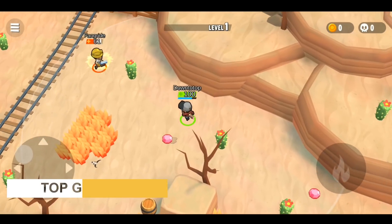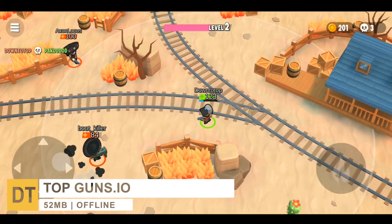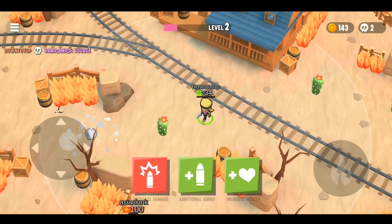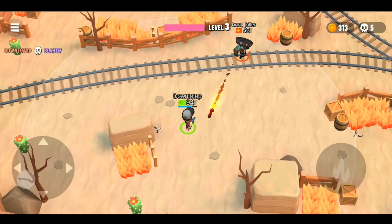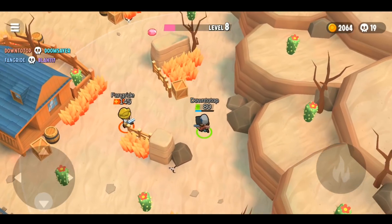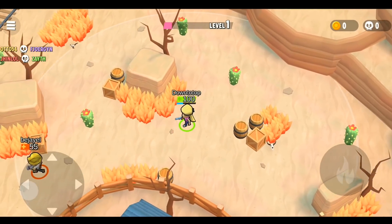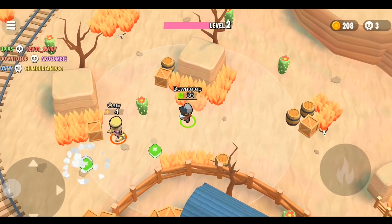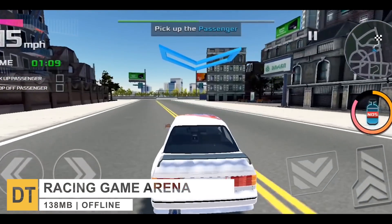Moving right along to number 12, we have Top Guns IO. This is a top-down offline player versus player deathmatch game with cartoonish design visuals. The gameplay is simple — kill the other player before they kill you while collecting diamonds. In addition, Top Guns IO features a battle royale mode, although that mode is not currently available. The mechanics and concept are copied from Axes IO, meaning they replaced the axes with guns — however, it should be noted both games were developed by the same company.